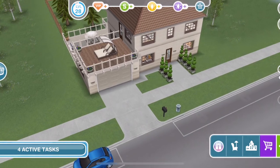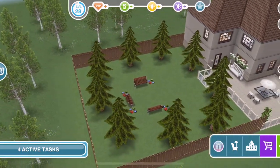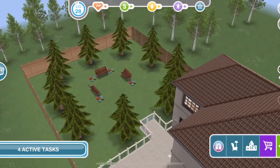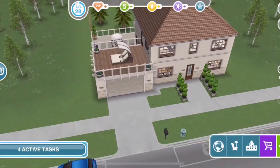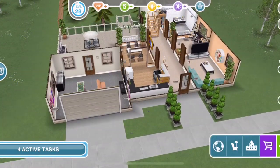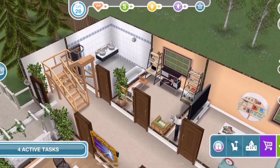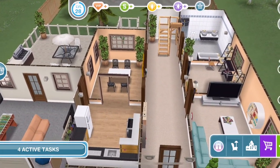Here we are on the premium lot. I have to say I don't think it's that different. They've just obviously got this bigger area out the back with these benches and like the circle of trees, but it looks pretty much the same. Let's just take a quick look inside. Yeah, it is the same — there's nothing additional there.